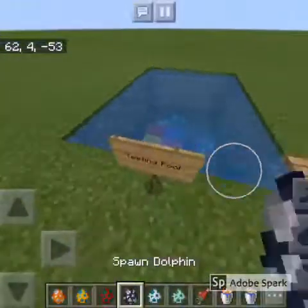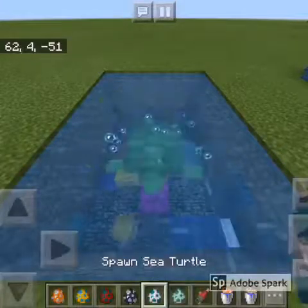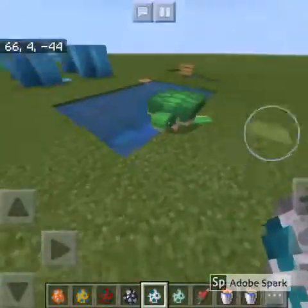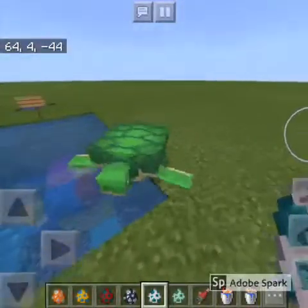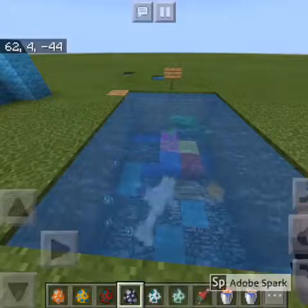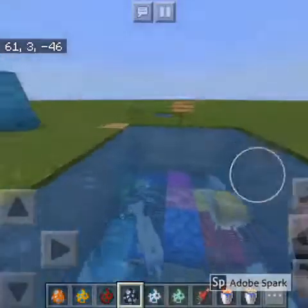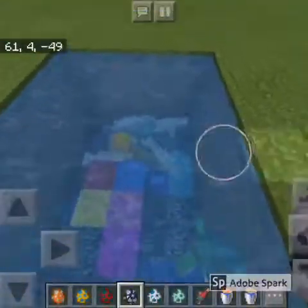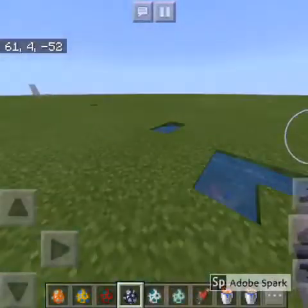The first thing I'm going to show you in my testing pool is the sea turtle — it's super cool, really bright green, and super cute. This is where the turtle shell and the sea turtle egg come from. The next thing, which is my all-time favorite, is the dolphins. They're little grayish-whitish-bluish dolphins that look like real dolphins. Now you don't need a world animals add-on when you have the Aquatic Update.